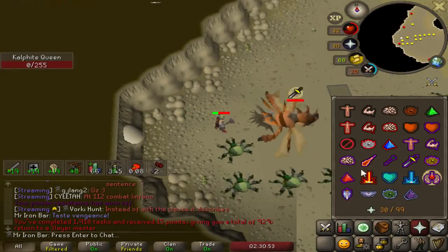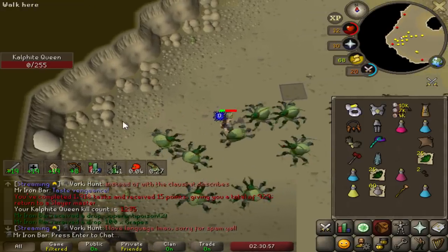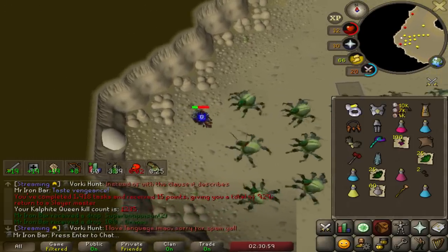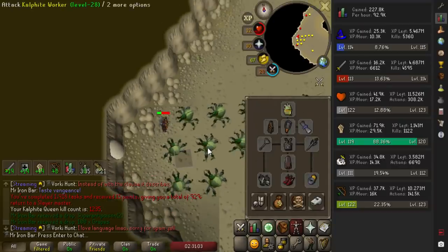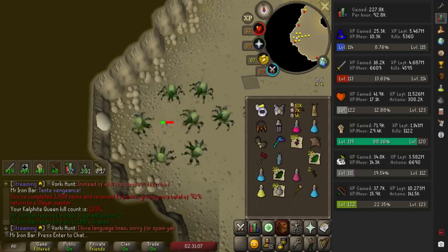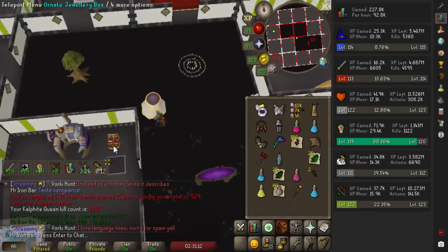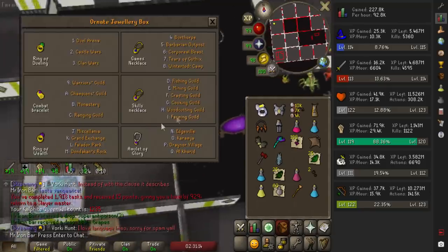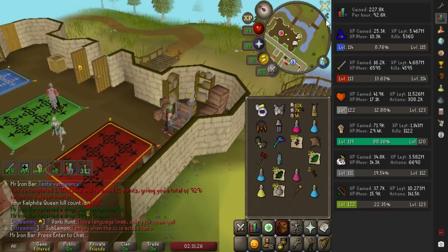Now we finished the task. I was averaging about 14.3k XP per hour, so that's approximately 26 kills an hour. A long time ago when I was doing bludgeon it was probably like 22 or something. So yes, this mace is gorgeous — absolutely beautiful. The top dog, alongside the Scythe, except no blood runes required.